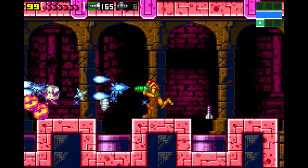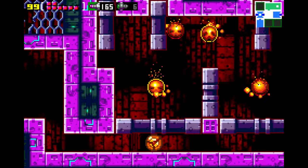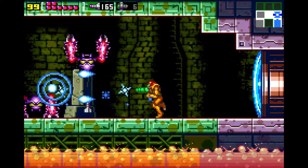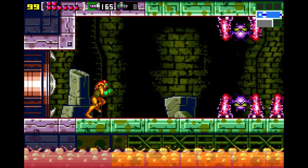Metroid Zero Mission received generally favourable reviews and was lauded as one of the Game Boy Advance's best games. Famitsu rated it 34 out of 40, while outlets like X-Play and GamePro praised its engaging gameplay, with GamePro being particularly impressed by its offerings. GameZone noted it exceeded Metroid Fusion in style and addiction, while Nintendo World Report and Eurogamer hailed it as a masterpiece and a must-play for the console. GameInformer and OneUp.com admired the new material and innovations that expanded the original Metroid's legacy.